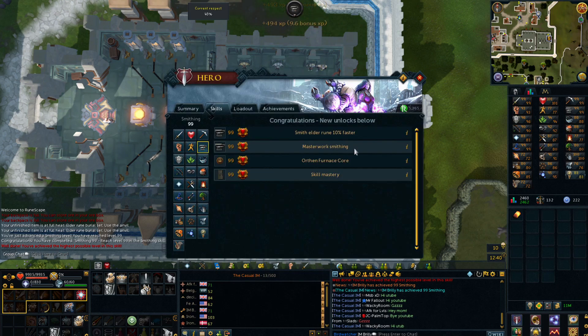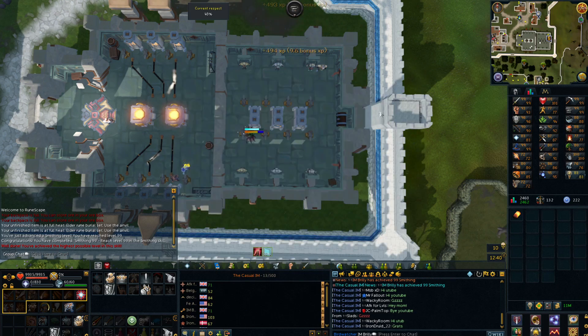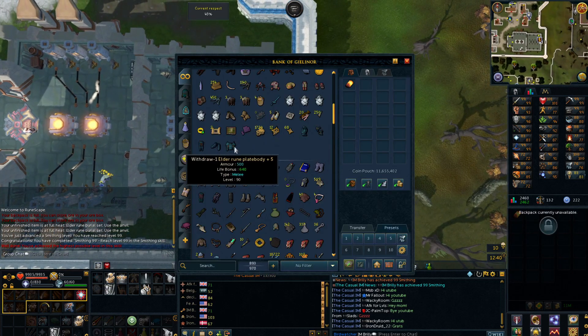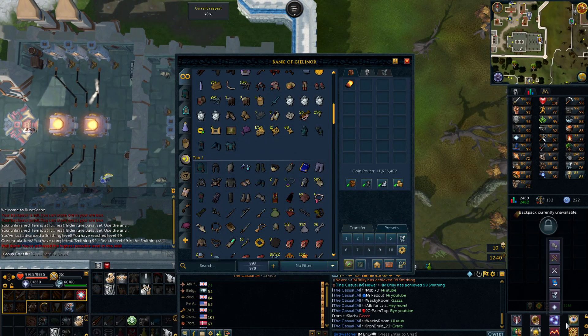So now I'm going to start making myself some masterwork — going to make myself the helmet and stuff first. I've also got myself an extra set of Elder Rune +5 that I made a little bit too much of by accident. So I'm going to go ahead and sell that because it's going to be a decent chunk of GP for me and I need the GP — I've only got 11 mil.